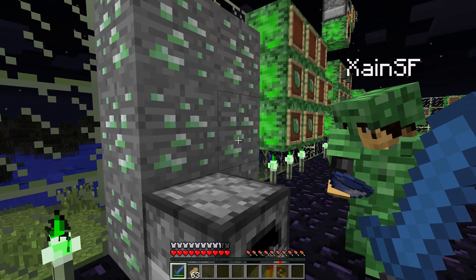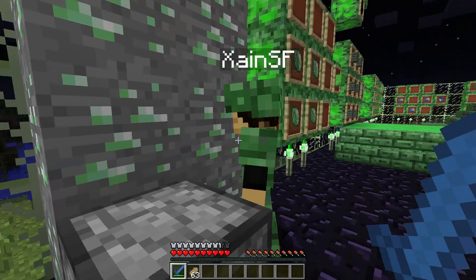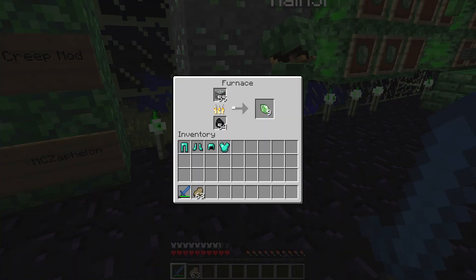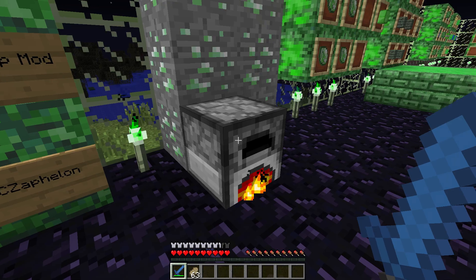What's this ore called? It's creepy ore. When you find this ore you mine it — you can mine it with a stone pickaxe — and you shove it in a furnace and it gives you this creeperium shard.